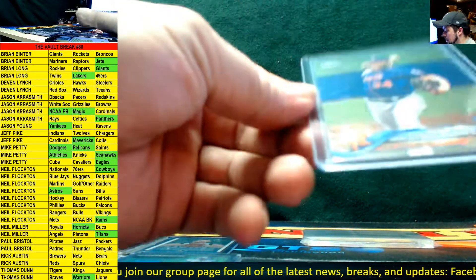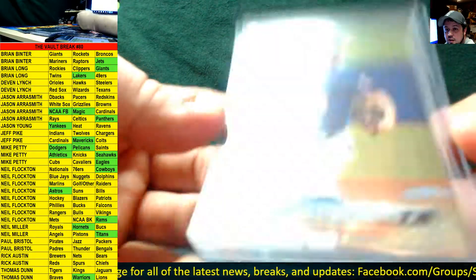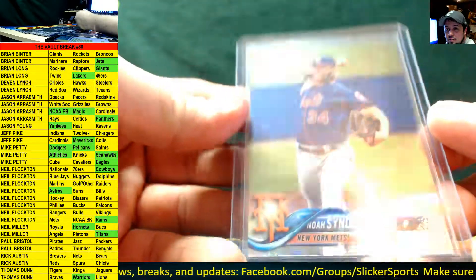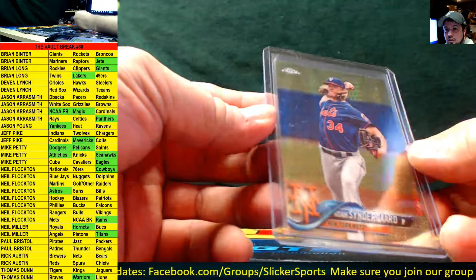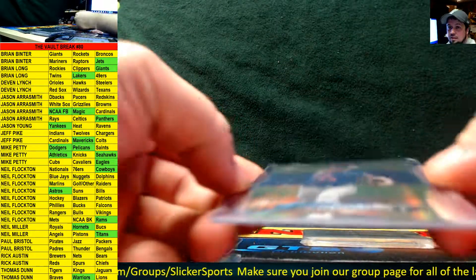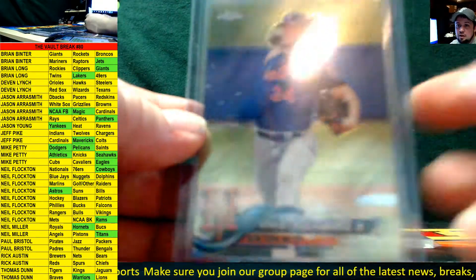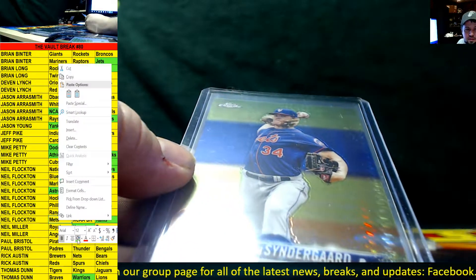Nice Prism Parallel from Topps Chrome for Noah Syndergaard, going out to the Mets. It's hard to see in the light — but it's a nice Prism Parallel for the Mets, going out to Neil Flockton.